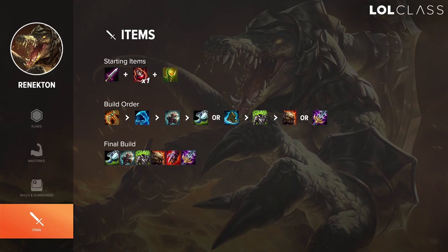Starting items versus AP as Renekton: you'll probably want to get Tiamat, then go for Specter's Cowl and get your Spirit Visage going. If you're playing against too much CC, go for Mercury's Treads. If you're playing against many slows, go for Swiftness Boots. Finish your Titanic Hydra, then finish your Spirit Visage. From there, see if you need armor or MR — if you still need more MR, go for Maw of Malmortius, but I would probably recommend Deadman's Plate.